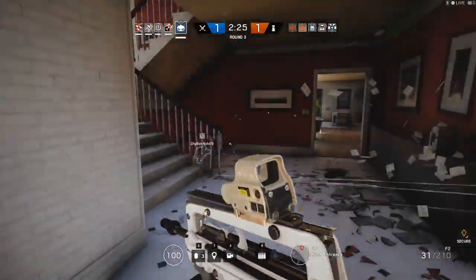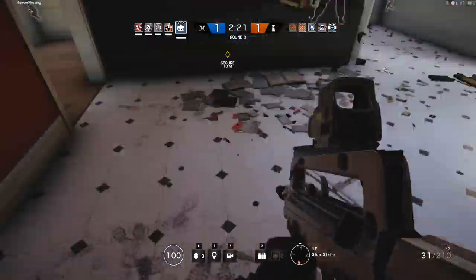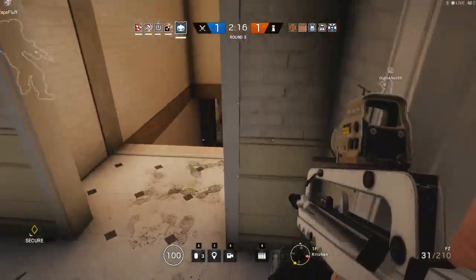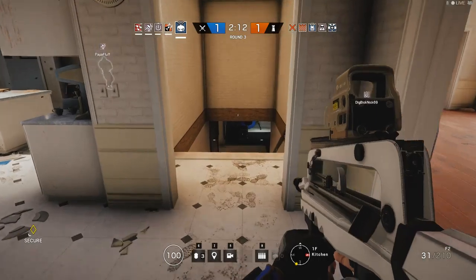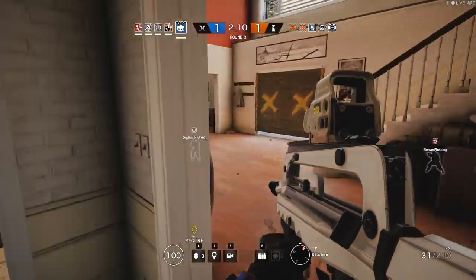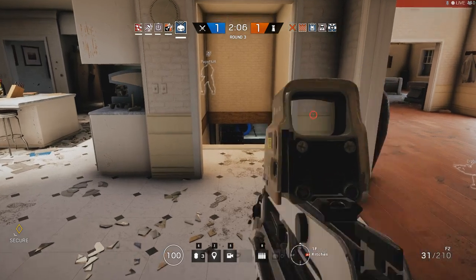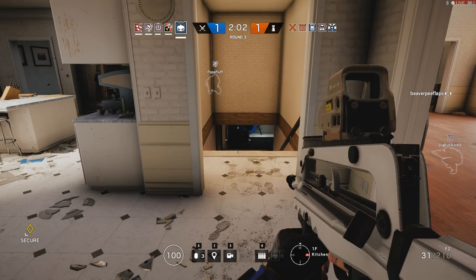Once on the objective and secured, it's time to go defensive — this is usually extremely easy when the enemy has choke points funneling attackers through one or two areas, and you can use that to your advantage. For my final clip, I demonstrate what I call a semi-rush, where I gather enough intel on my drone and disable enough gadgets to confidently rush with my team to a point where we can enter together and dismantle anyone inside.